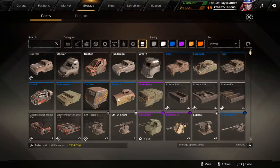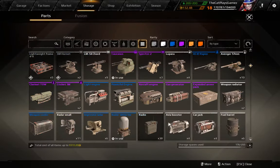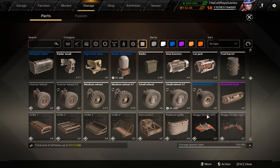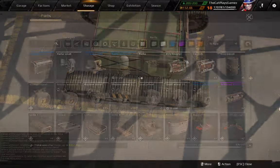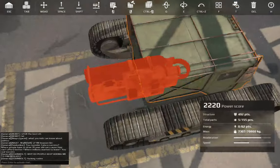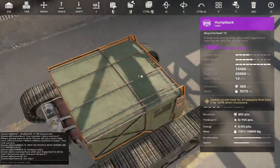On to the Humpback. The Humpback is the endgame cabin. It has 12 energy and, combined with the gas generator, it has the highest possible energy output of all vehicles, which is 15.